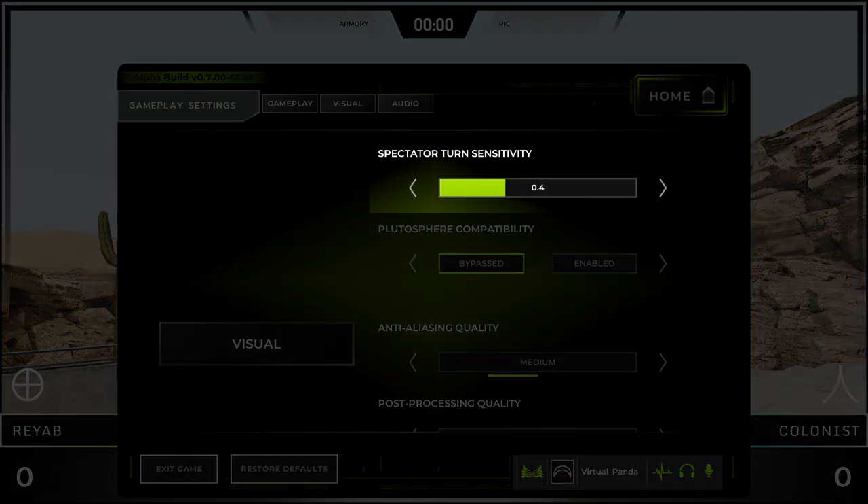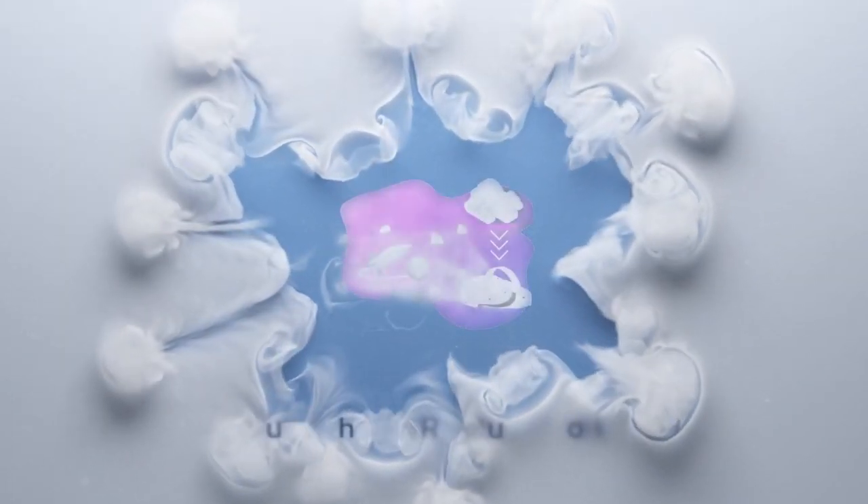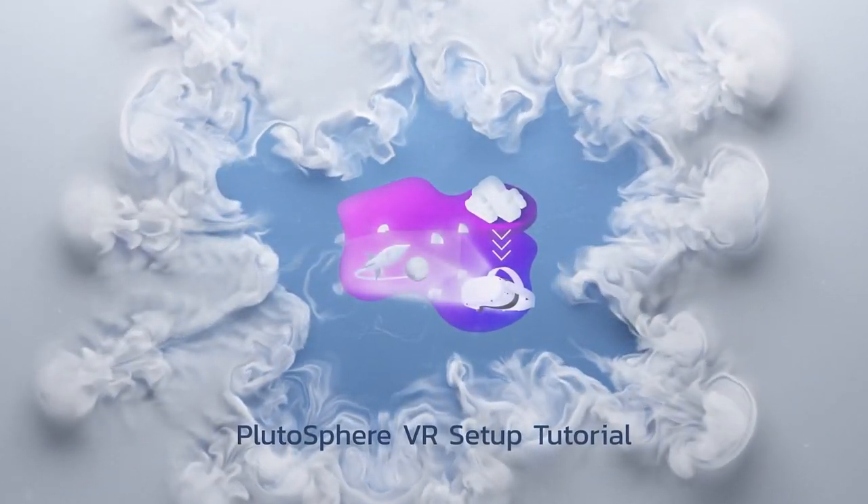Spectator Turn Sensitivity is used only in Observer Mode, so you can ignore it. Plutosphere compatibility only needs to be turned on if you're playing on your Quest 2 via Plutosphere. We'll make a full tutorial on Plutosphere and link it in the description if you want to try it out.